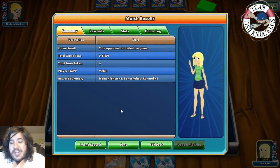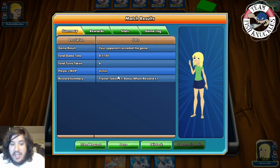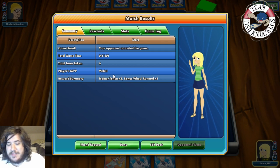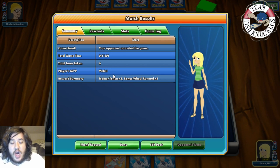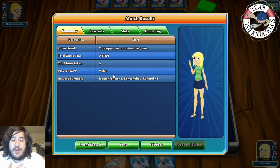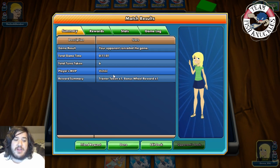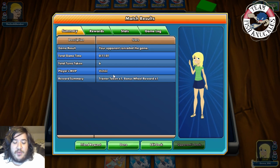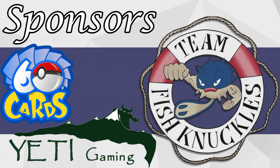There you go — the Rayquaza EX deck. Victini came in so strong, V-Create doing 200 damage to those Genesects and taking knockouts easily. We barely even needed to attack with Rayquaza EX that game. This deck is really strong in Legacy — it struggles sometimes against Tool Drop and Weavile but beats pretty much everything else. Hopefully you enjoyed this episode of Legacy Wednesday. Hit that subscribe and like button — and a quick shout-out to our sponsors 60 Cards and Yeti Gaming, links are in the description.